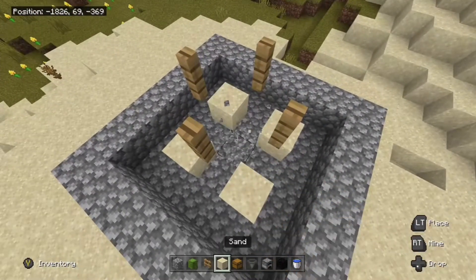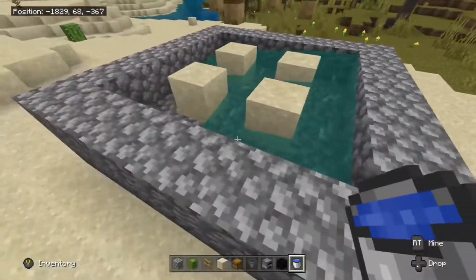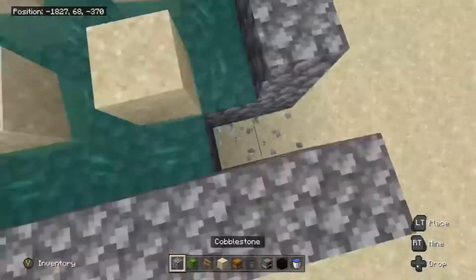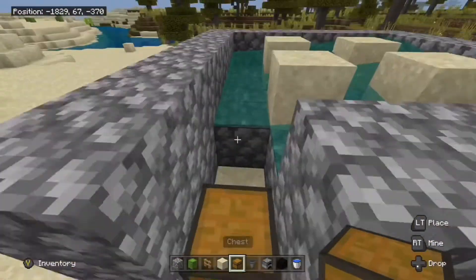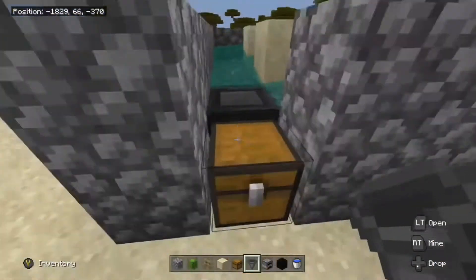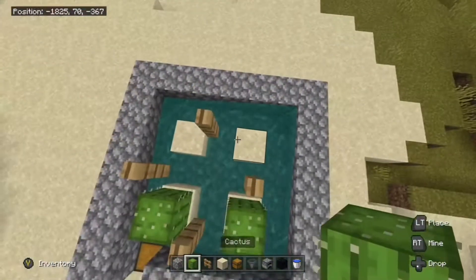You can now break those temporary blocks. Place your water in any corner, then go to the corner that it flows to and break 3 blocks. Then make the collection system for the farm using a chest with a hopper — make sure you have the hopper flowing into the chest. You can now place your cactus blocks on top of the pieces of sand.